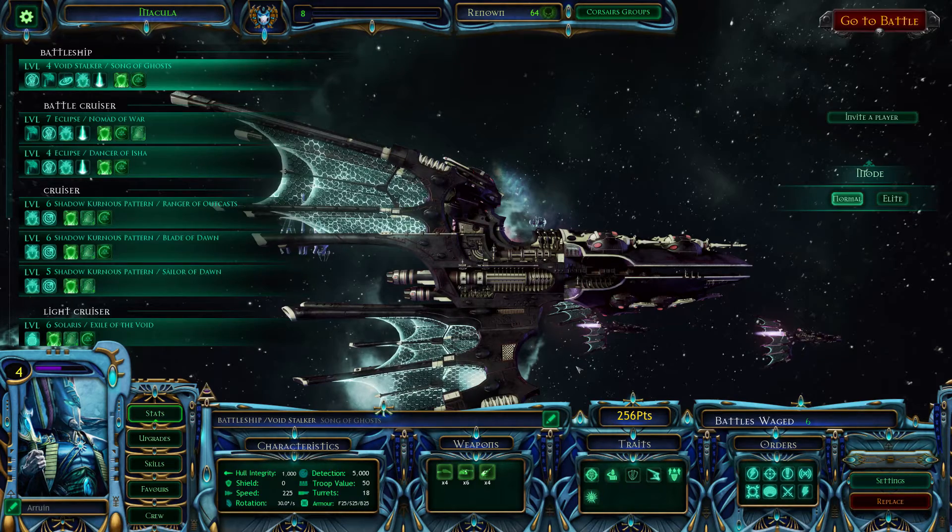Now as much as kiting sounds like a good idea because Eldar are fast but fragile - meaning not getting hit by staying constantly ahead of the enemy is good - they actually do a lot of damage with their standard weapons, the star cannons and the pulsars, when you can get them on target. I really feel like you're missing out on a lot by kiting and it's just going to extend the battle, but whatever you find easier.